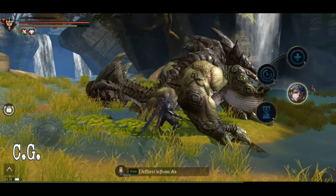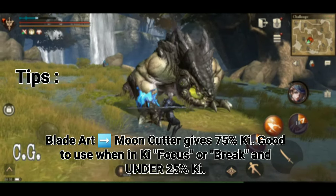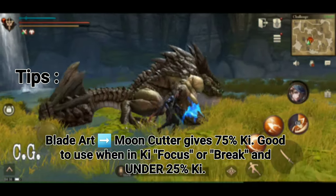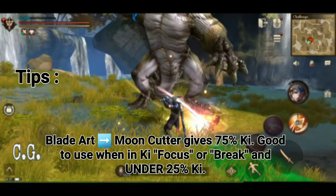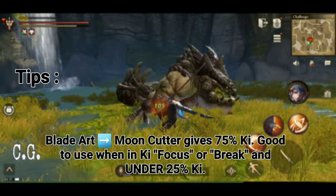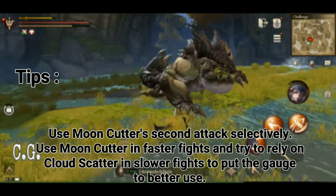Now let's go over some tips and tricks for skill use based on my personal experience — input and additions are welcome. First, a combo I use often to build key outside of normal attacks: Blade Art and Moon Cutter are great for building key. A shortcut I like is using Blade Art into Moon Cutter under two conditions — I'm in either Key Focus or Break mode, and I'm low on key. Blade Art's regen buff plus Moon Cutter will give you about 75% of your key in just a few seconds, and it's a great setup to then use Cloud Scatter to burn that gauge.